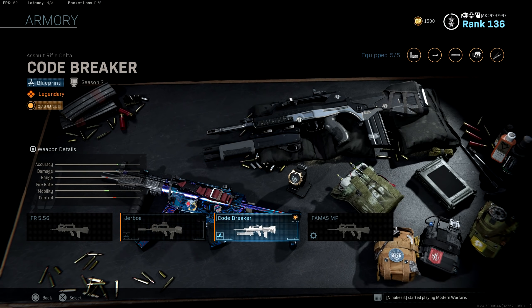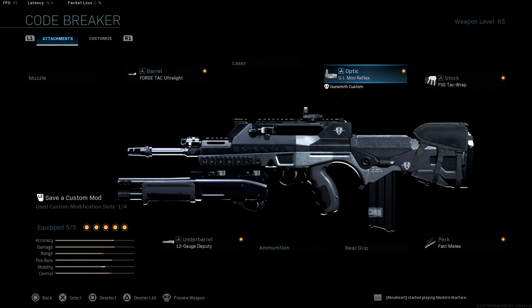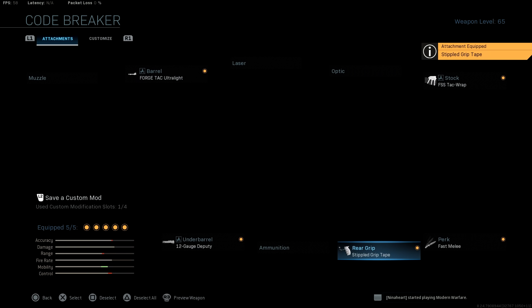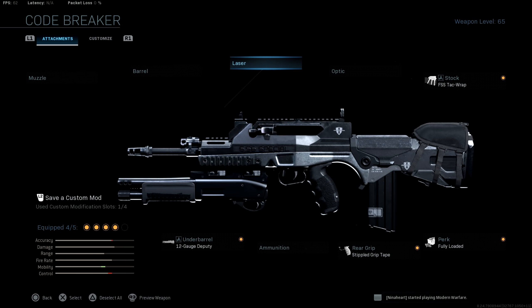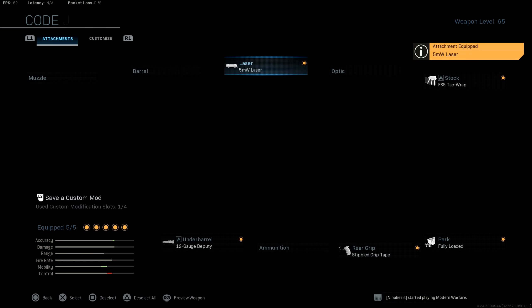I don't think the variant itself matters, you just need to have the underbarrel shotgun attachment on it. The attachments are a little bit different, but what I decided to do to make this work, I decided to take off the reflex since you're obviously not going to be ADSing, and swap that out for stippled grip tape. Your perk you're going to want is fully loaded, so you have maximum ammo. You can take off the barrel and swap it out for a 5mW laser to increase your hipfire accuracy and sprint-to-hipfire speed.